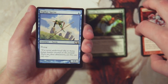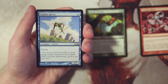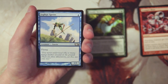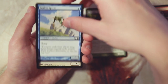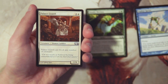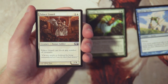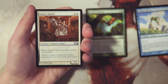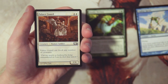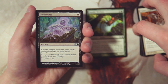Zephyr Sprite is a 1/1 for one blue with flying — pretty classic flying man card, but a solid one-drop. Being able to start pinging the opponent early is always welcome. I'd still take the spider over it, but it's not bad. Palace Guard is a 1/4 for two and a white that can block any number of creatures. I tend not to like very defensive cards because they just stall out — this will eventually get outpowered. It does theoretically gain you some life by staving off early attacks, but I really don't like it.